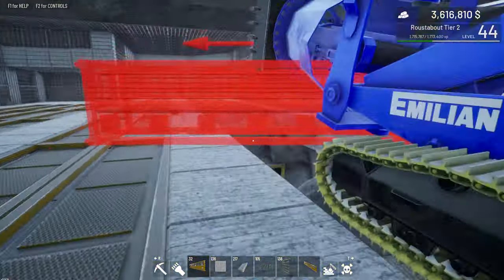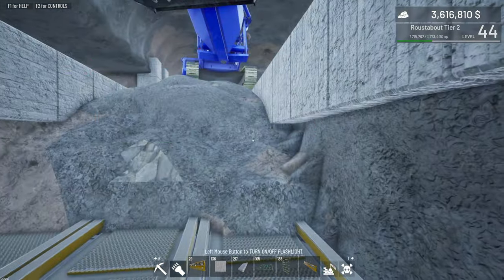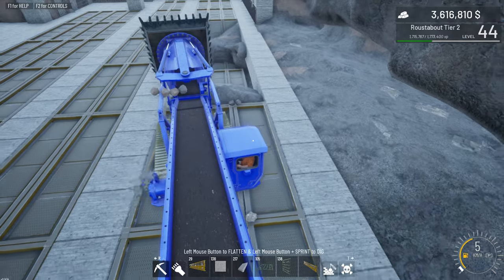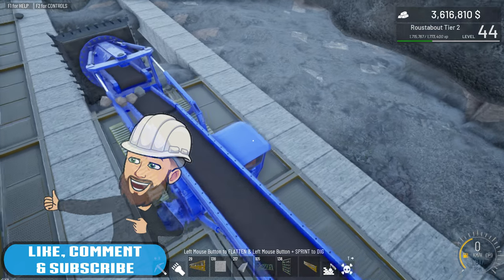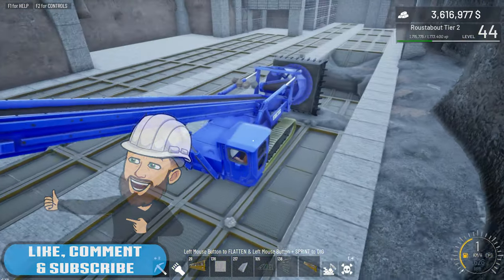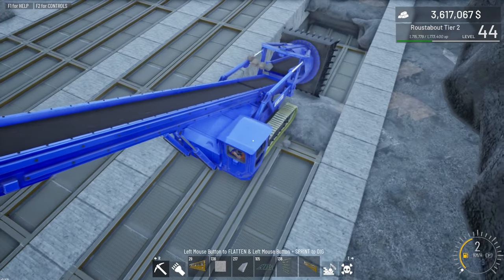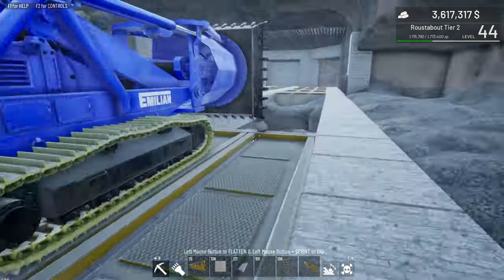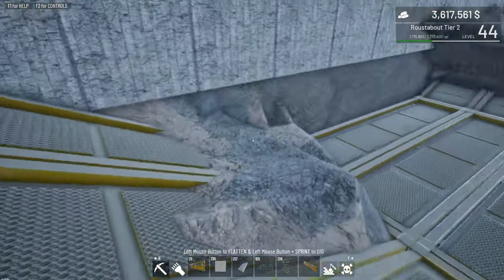Let's jump out and get this connected so I know where the floor is. We need to try and dig straight down — it doesn't like digging straight down like here. You can see it just struggles. Probably better off removing it with the tool, which I hate doing because we're losing material, but it's better than spending the next 20 minutes trying to dig it out properly.